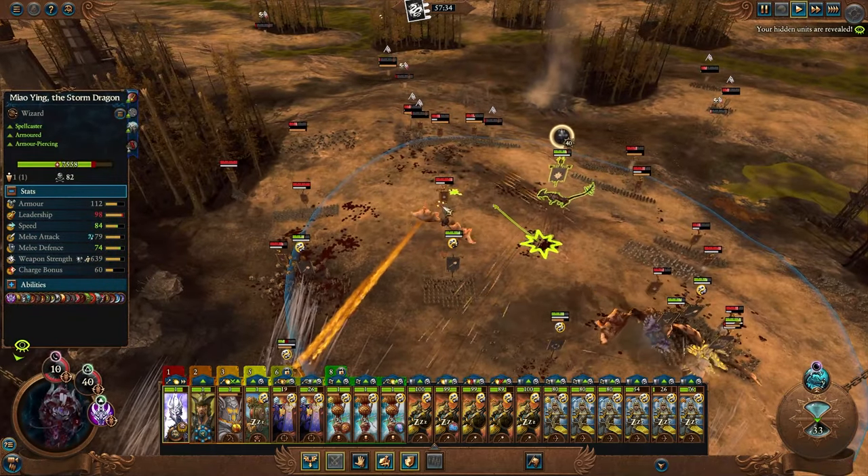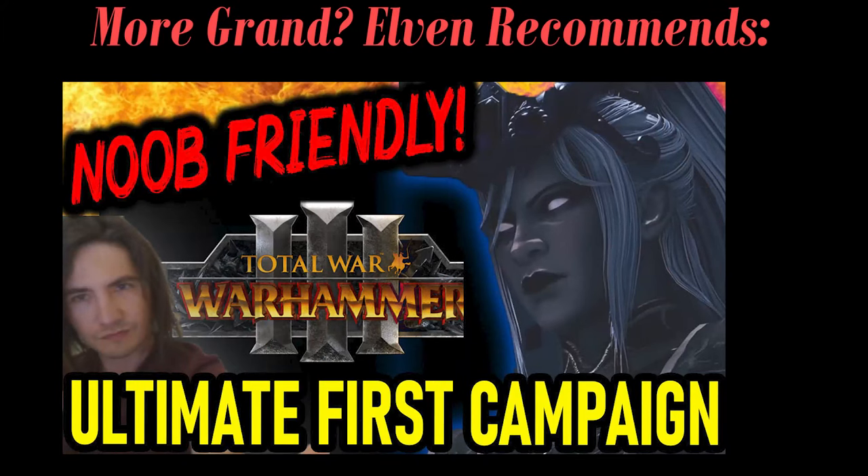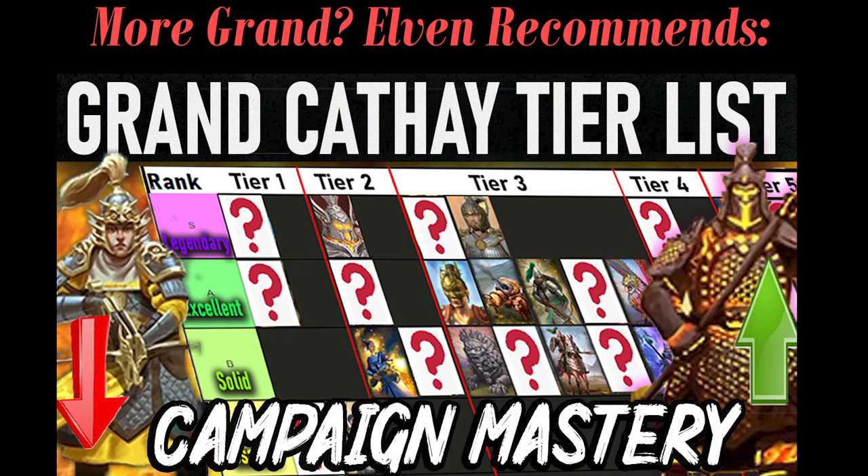Those are all the formations and common combinations I would recommend for the all-Cathay campaign. I hope this has been useful if you're trying to find your feet. I really can't recommend enough — it is a one hour video but my Miao Ying first campaign guide will really help you understand the mechanics so you control your game and it does not play you instead. I have tierless walkthroughs and mastery guides for several races; a ton of work goes into them. I hope you enjoy them — please consider liking and subscribing. Cheers.